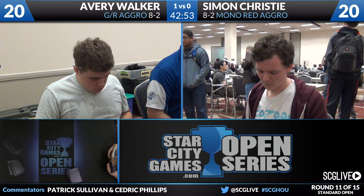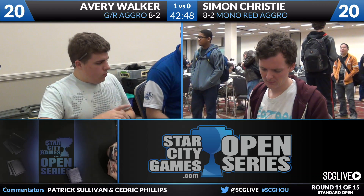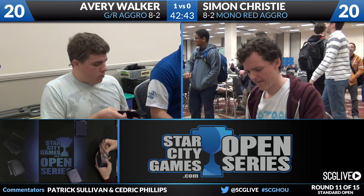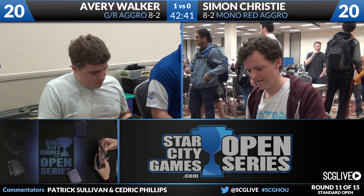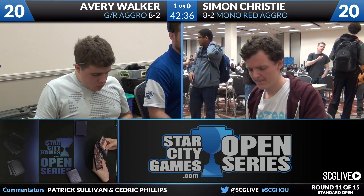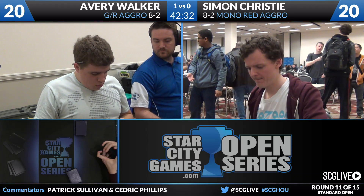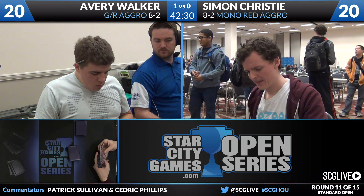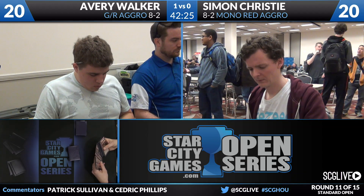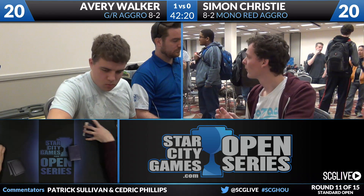On the other side of things for Walker, he has two copies of Xenagos the Reveler, three copies of Fated Conflagration, two Back to Nature, two Arc Lightnings, three Magma Sprays, and three copies of Whisperwood Elemental. The red removal — the two Arc Lightnings and the three Magma Sprays will do a lot to keep Avery's head above water and allow him to get into his more powerful plays like Chandra, like Stormbreath Dragon. Xenagos could be more powerful than some of his other four-mana plays. Those are the options for both players, and game number two will be underway — a pretty quick one — so expect a backup match shortly.